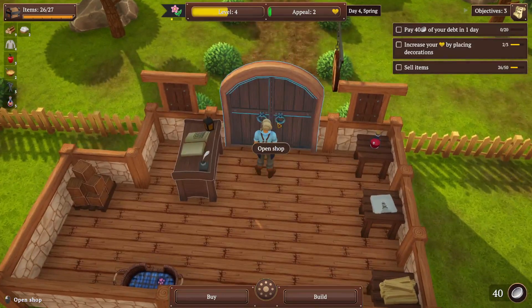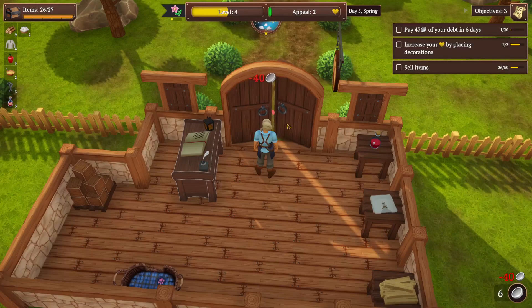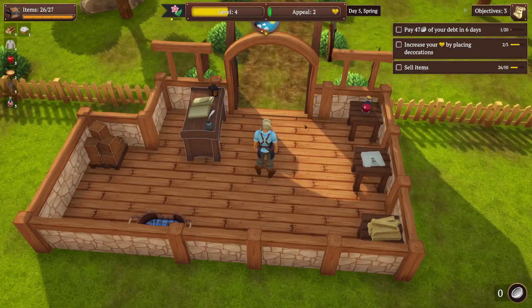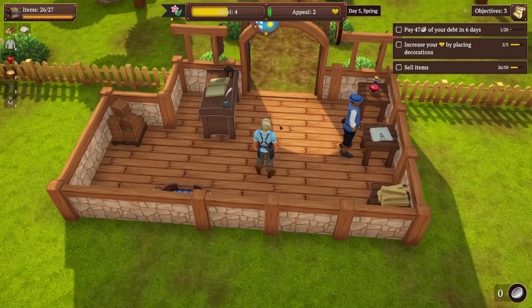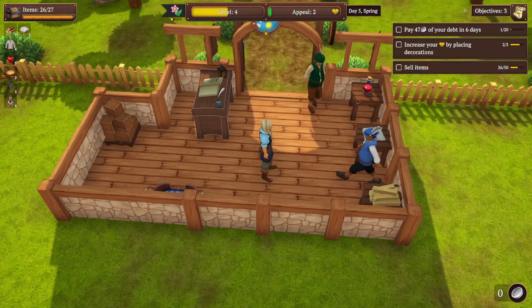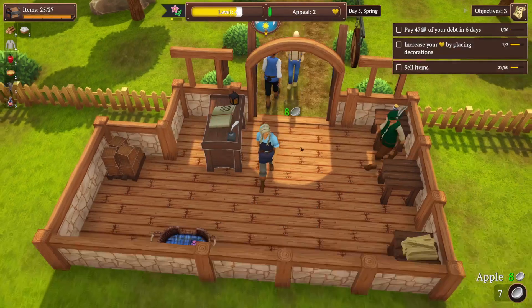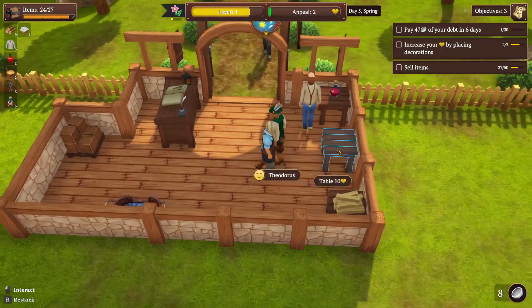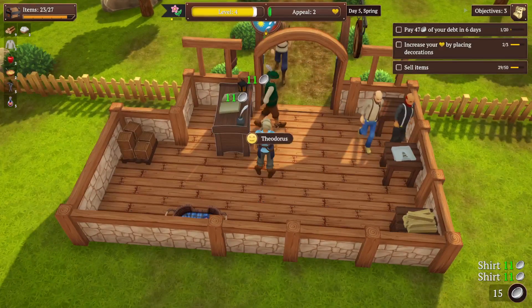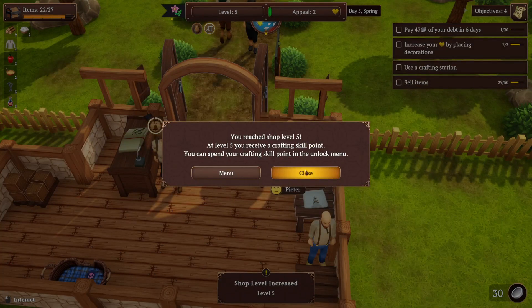We got 40 so if I remember right, you can start paying at the end of the day or the start. Let's pay now just to get that out of the way — in six days we need 47. Welcome in, welcome in to my little shop! Would you like a shirt, or some wood, perhaps a health potion? You'd like an apple — alright. He wants a shirt, there you go. You want a health potion? Let's wait for right now.